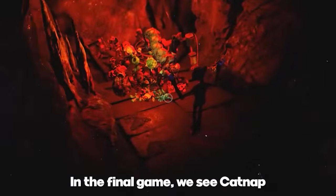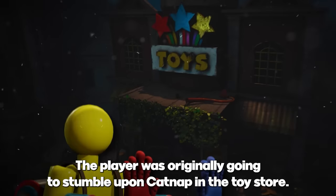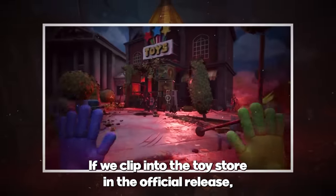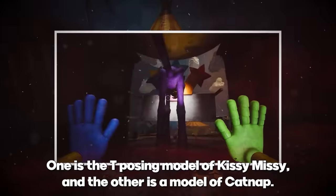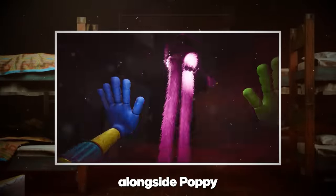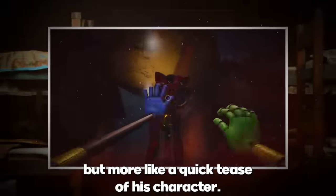In the final game, we see Catnap praying to his shrine in an area that's easily missable. I think the developers originally planned for the player to stumble upon Catnap in the Toy Store mid-prayer. Supporting this: if we clip into the Toy Store in the official release, we find two things — a T-posing model of Kissy Missy, and a model of Catnap. For Catnap to be inside the Toy Store means we were going to encounter him in Playcare, probably not as a boss fight, but more like a quick tease of his character.